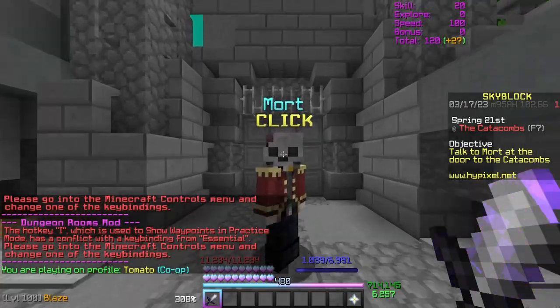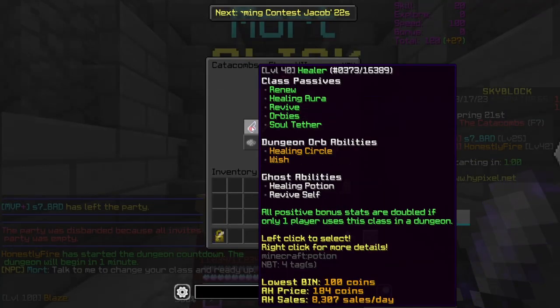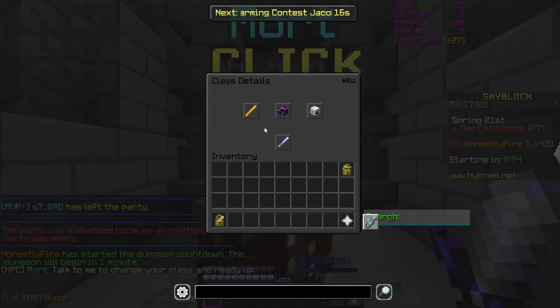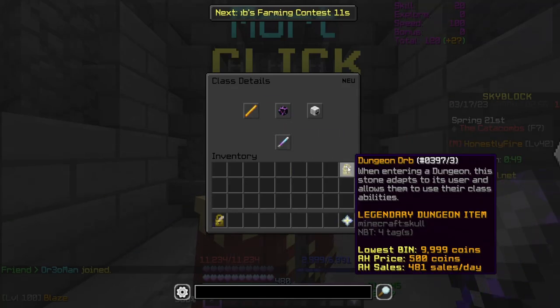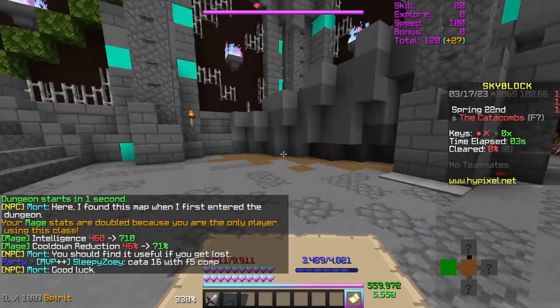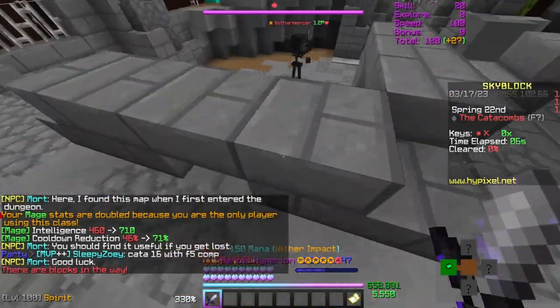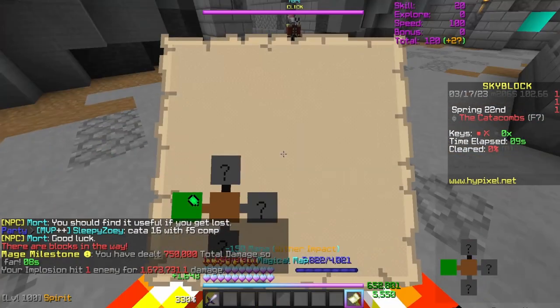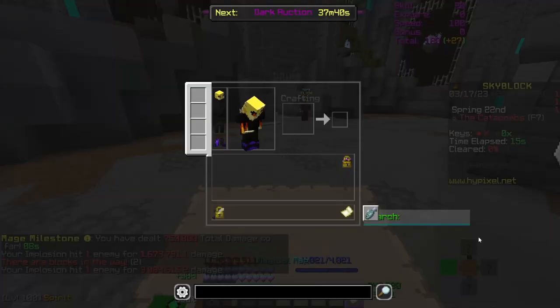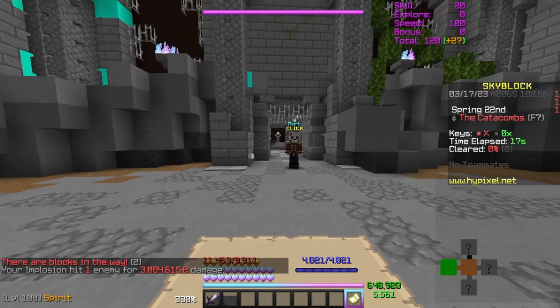Once we're in the dungeon, there's a little Mort NPC at the top. After starting the dungeon, you can pick which class you want to play, click the red pane glass to ready up, or right-click for more information about the class. When you first speak to Mort, he gives you a dungeon orb — please keep it in your inventory, because if you don't have it, none of your dungeon stats will apply. In the ninth hotbar slot you'll see a map, and I also have a map in the bottom corner from my mod.